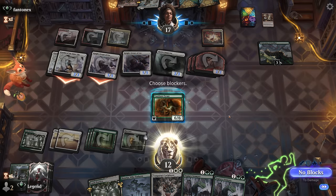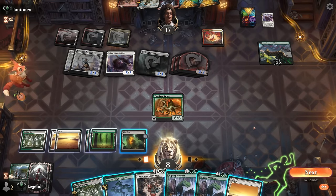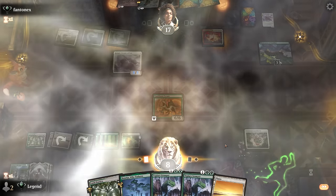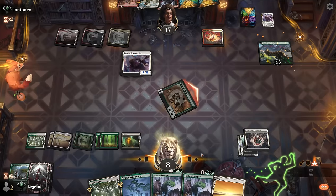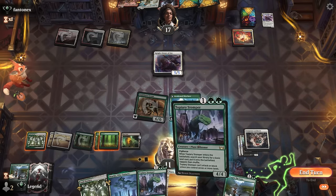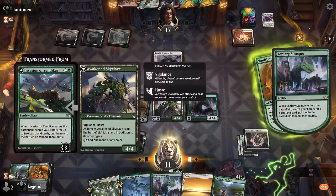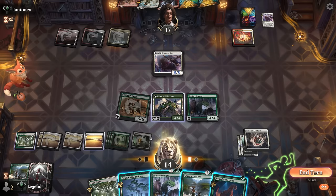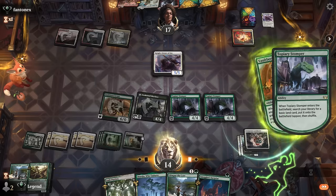Opponent just attacking — maybe trying to push as much damage as possible, but that's not going to work out well for them. Cast Lockdown, attack Invasion, play Stomper after drawing. Don't need Blast Zone. Back up to 14, and I can channel Boseju at instant speed. I'll leave both creatures back, or could just play another Stomper which might be better. Then we can deal with the Warleader's Call next turn.